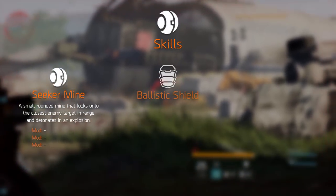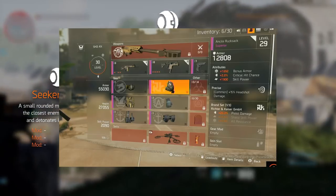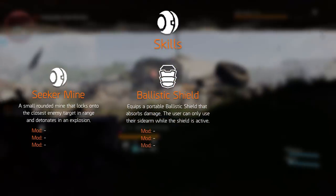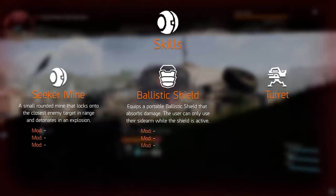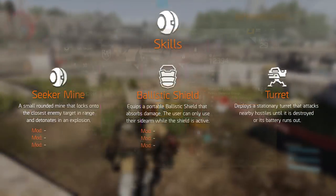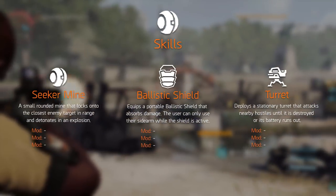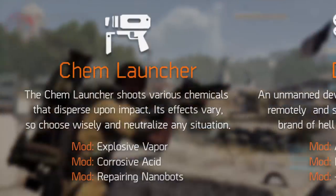Another returning skill is the shield — no gameplay footage yet, but a gear item had an attribute that rolled shield skill power, pretty much confirming its return. The turret is also confirmed similarly through an attribute roll. It's great that new skills have been added alongside existing ones, and that each skill can serve multiple playstyles — like the chem launcher with explosive vapors for DPS or repairing nanobots for support.